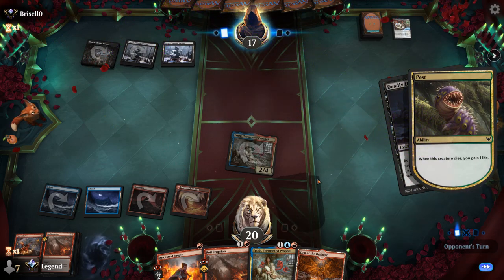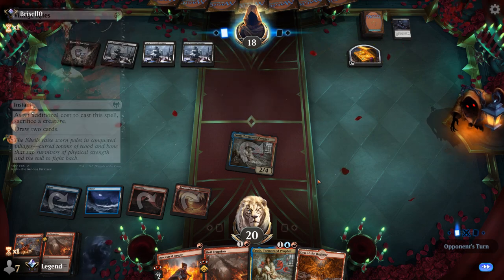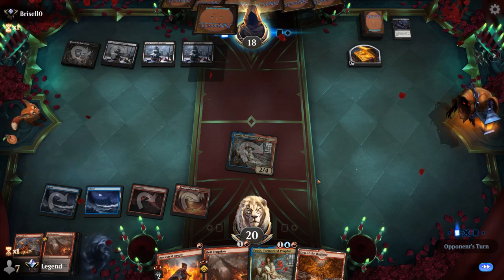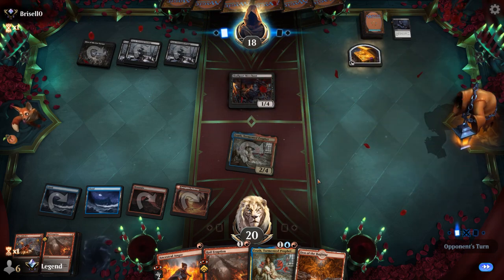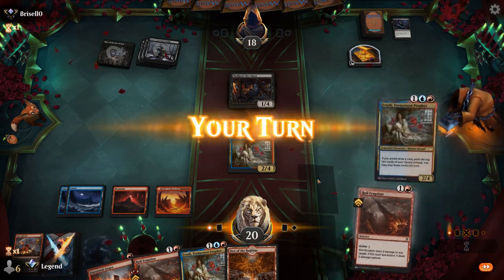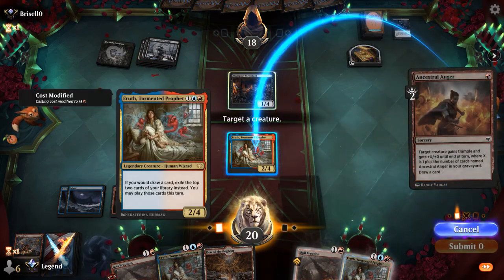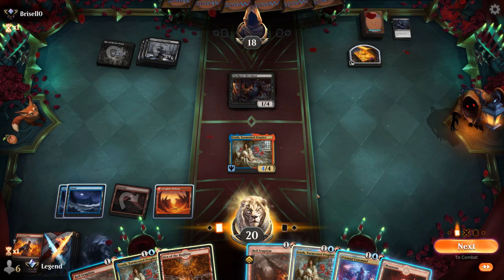Deadly Dispute sacs the pest — we could have killed it with Play with Fire, although it would have been awkward if the opponent had a Village Rites in hand. Opponent backs up to 18. Next turn we've got a Royal Eruption incoming, which is not quite enough to kill Skullport Merchant. Another Aerith drawn — so let's Ancestral Anger so we can attack past the merchants and exile a couple more cards.